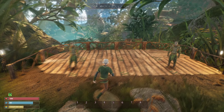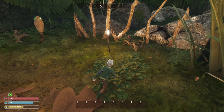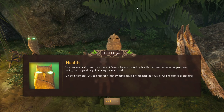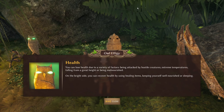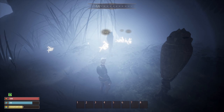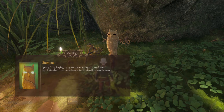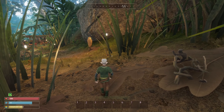Fibre. Sentinels. There are some more owl effigies. You can lose health due to a variety of factors — being attacked by hostile creatures, extreme temperatures, falling from a great height, or being malnourished. On the bright side, you can recover health by using healing items, keeping yourself well nourished, or sleeping. So we need to sleep. Sprinting, sliding, dodging, jumping, attacking, and blocking all use stamina. Pay attention when it comes low and manage it carefully to not leave yourself vulnerable. Our stamina bar appears in the middle when we use it.